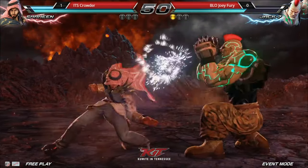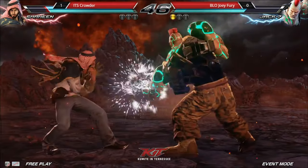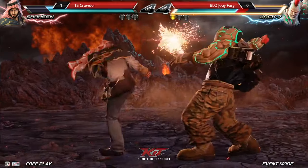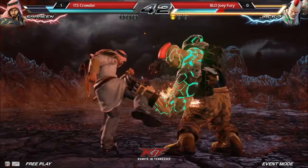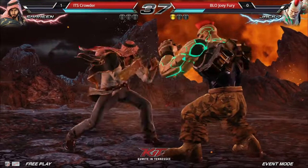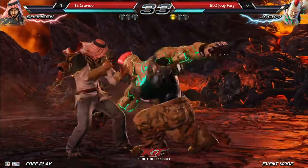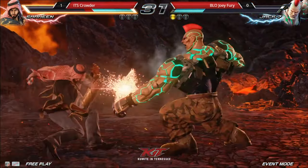Here comes the pressure. Nice duck — not fast enough to do the punish though. You've got to really, really commit and do that early. There's a good punish there from the down forward too. He tried to go interrupt between it. Command grab — good break. He went for the debugger, that's a good option there.